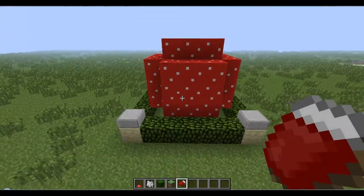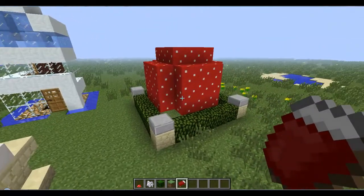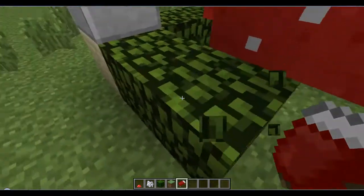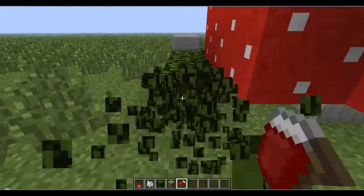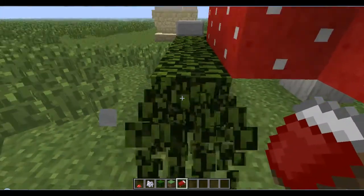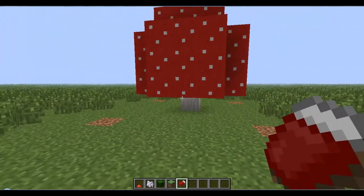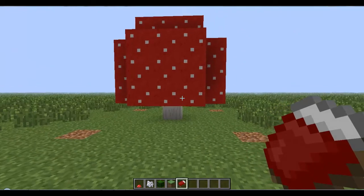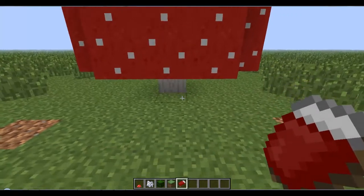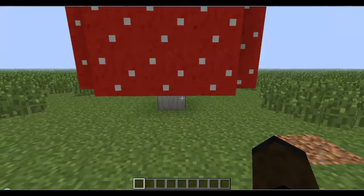We're back now. I found one - this one will do. It took me quite a lot of attempts to get this one, but oh well, it's fine. In survival, if you use a silk touch axe it's quicker, and if you use silk touch you can get these as the blocks they are, not as a mushroom. I'm pretty sure that's how it works.